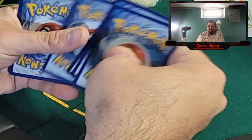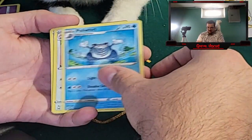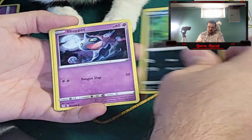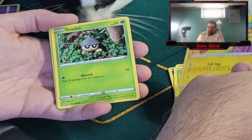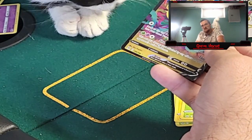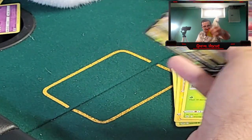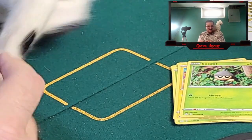One, two, three, four to the front. We got a Leaf Energy, Poliwhirl, Lickitung, Lumineon, Murkrow, Shuppet, Wurmple, Tynamo, Sea Dot, Honchkrow reverse, and a Giratina V. Oh God — he's got my arm! The cat had my arm. Oh my God, he's stretching out.